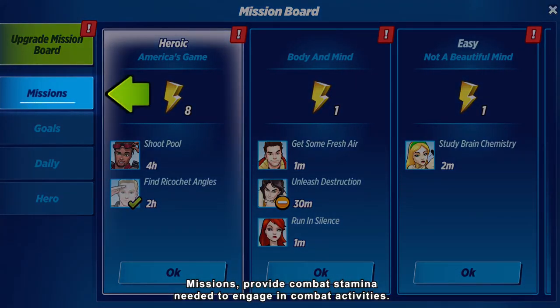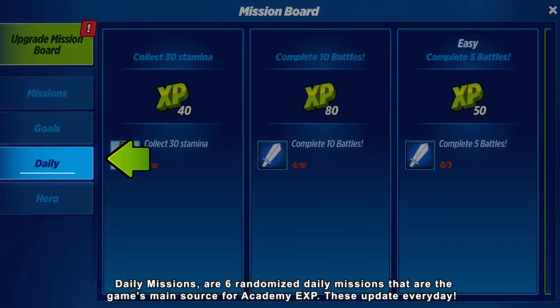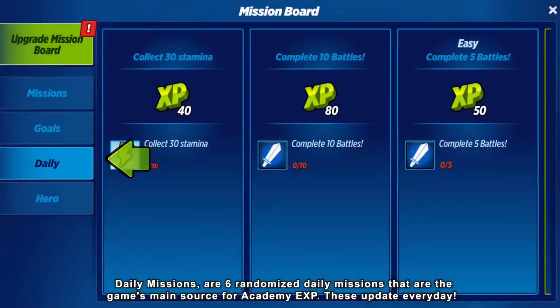Missions provide combat stamina needed to engage in combat activities. Daily missions are six randomized daily missions that are the game's main source for Academy EXP. These update every day.